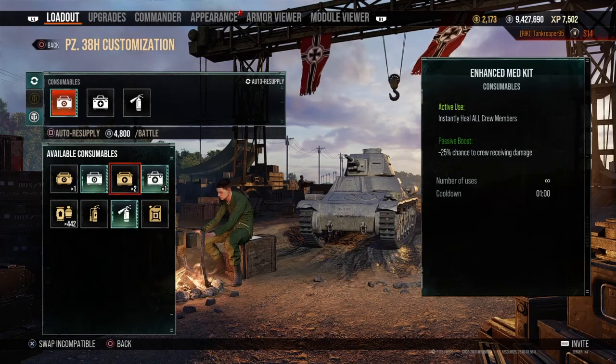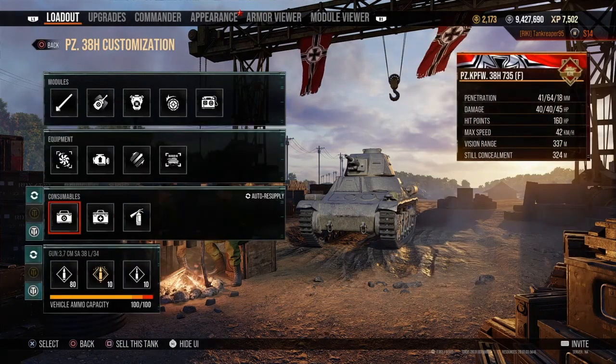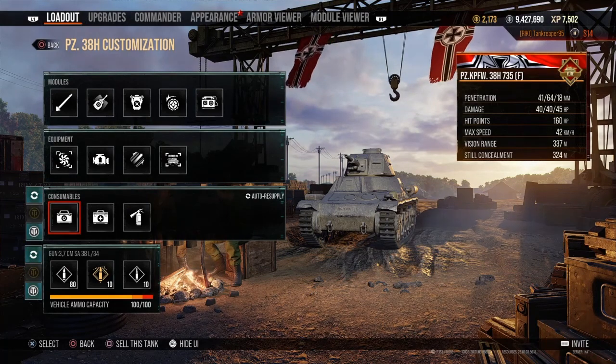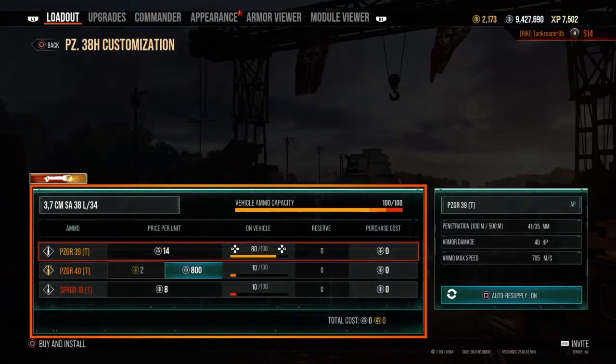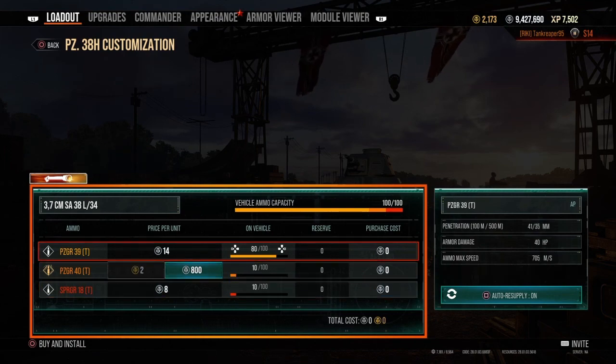For consumables, I would pick the repair kit, first aid, and fire extinguisher — if you want the premium ones that will cost you credits. I put 80 rounds of AP, 10 rounds of APCR, and 10 rounds of HE.